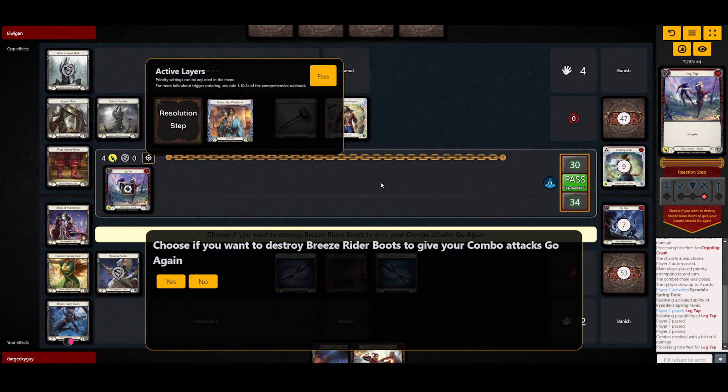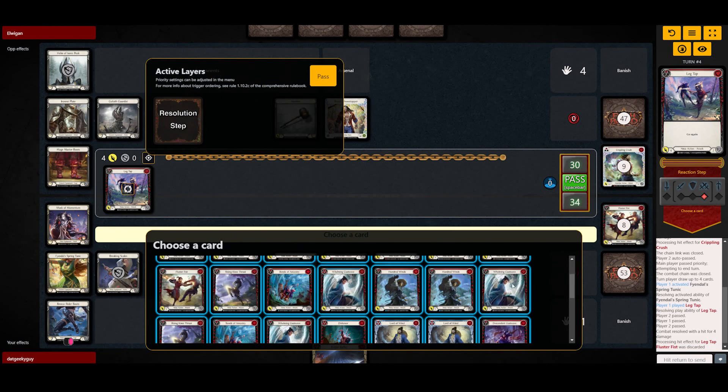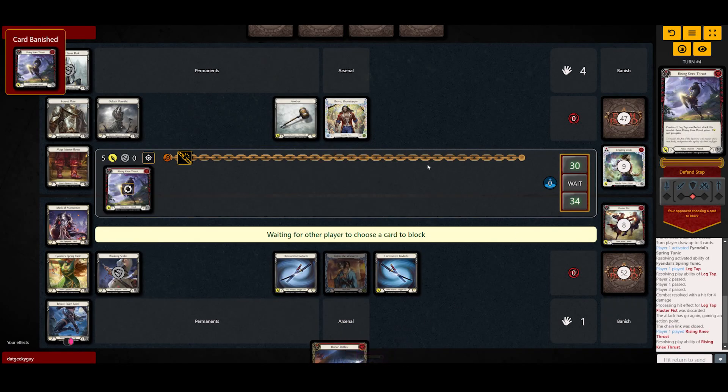We're gonna use Katsu's ability here. I'm gonna go ahead and look for a Rising Knee — Rising Knee is gonna come for five. We're gonna see whether he wants to block this.